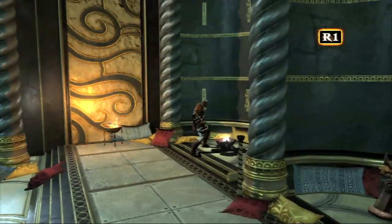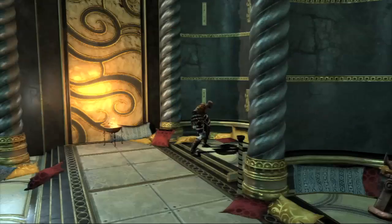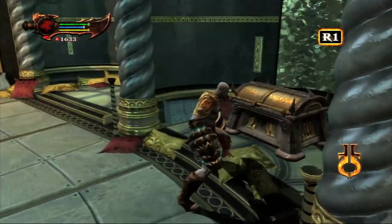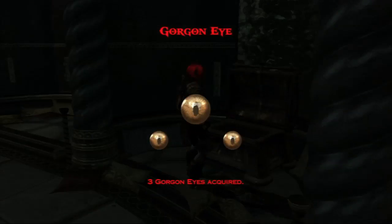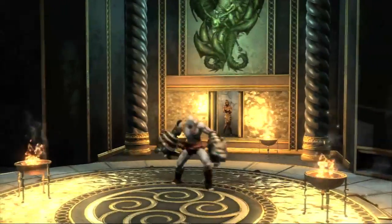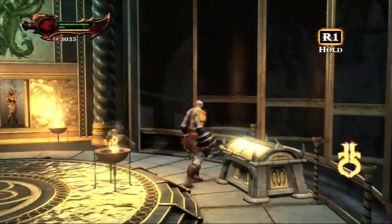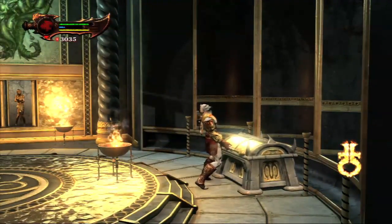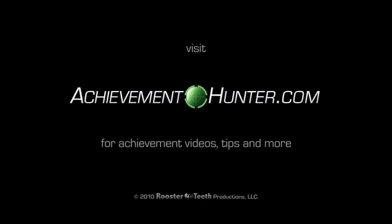So this is in Poseidon's love nest, as I like to call it. And once you free his chambermaid, there are two things in here: there's the conch shell — it's conch, by the way — and then the other gorgon eye. And then after you talk to Pandora, there's another chest in here, and this is going to be the last one for this video. After this, we're going to move on and see Aphrodite. Now it's time to go make our gorgon eye soup. Delicious.